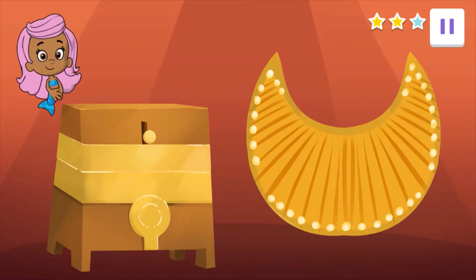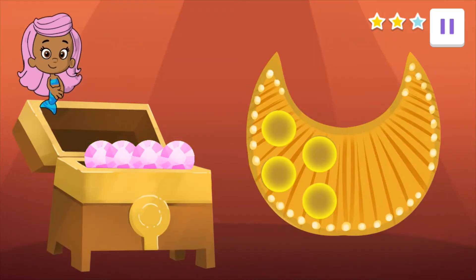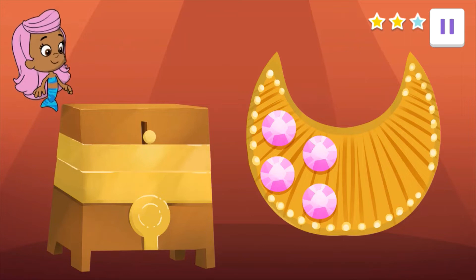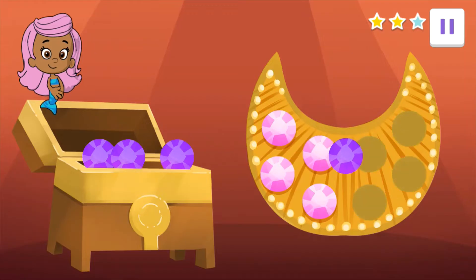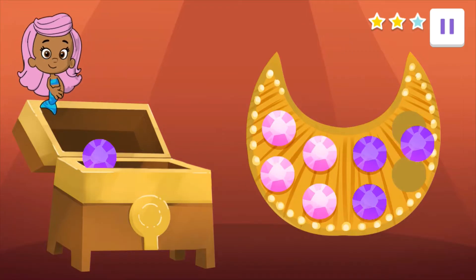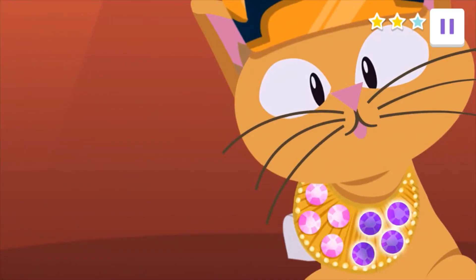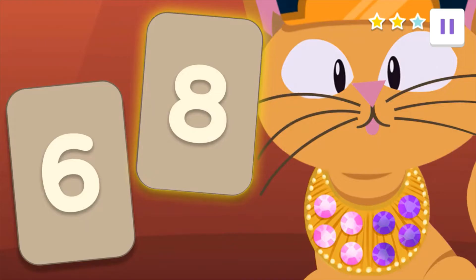Nile wants pink and purple gems. Start with the pink gems. Drag all the gems here. One, two, three, four! Now count the purple gems. Drag all the gems here. One, two, three, four! Four pink gems and four purple gems. How many gems are there all together? Six or eight? Tap on it!